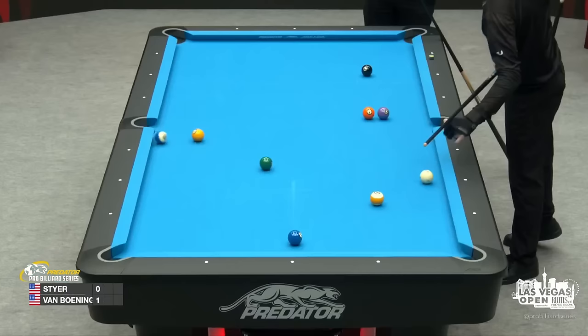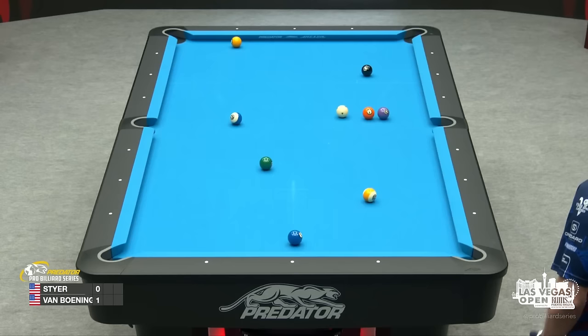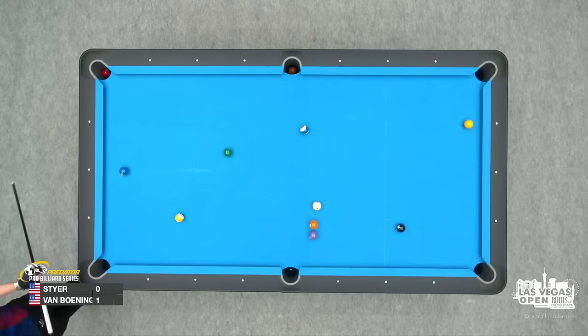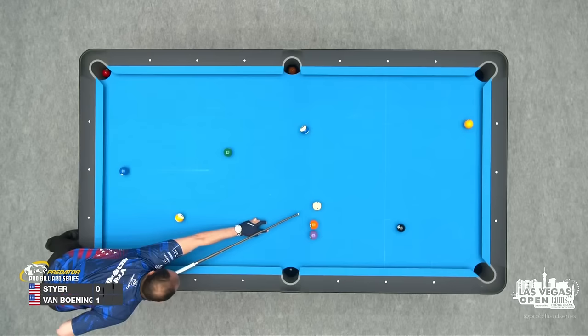Yeah, I was thinking he was playing the 10. I'm sure he was trying to leave the cue ball down table, of course. Hopefully behind the 9. So another chance for Shane, and if he can get decently on the 2-ball. As long as the angle on the 2-ball is good, he can get to that 4-ball.